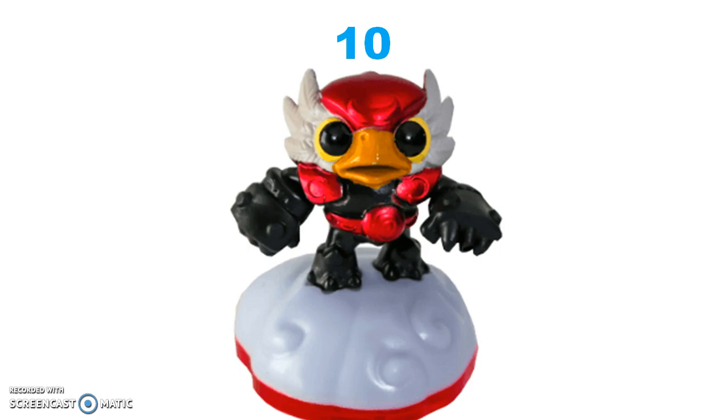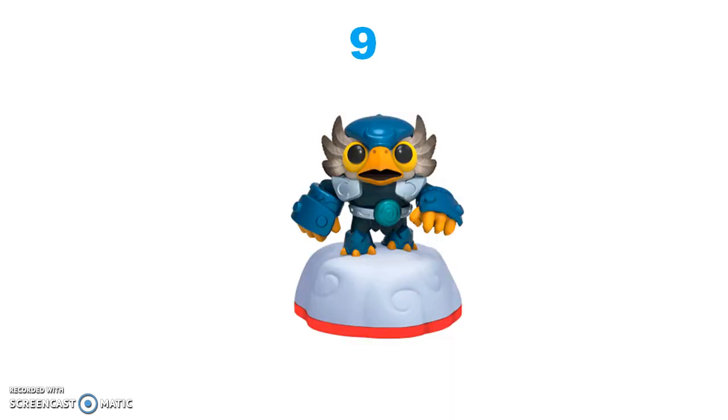Number nine is just normal Jet-Vac, because he's automatically superior to Power Punch Jet-Vac — we don't have to punch him. He's also less staring into your soul. He's such a good color: very blue, yellow, and white, and that's about it.